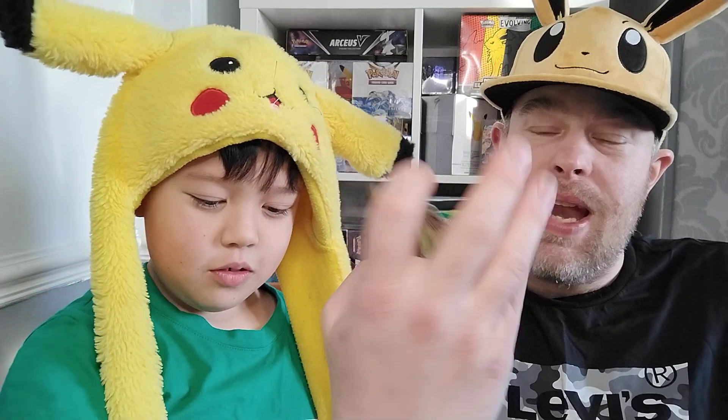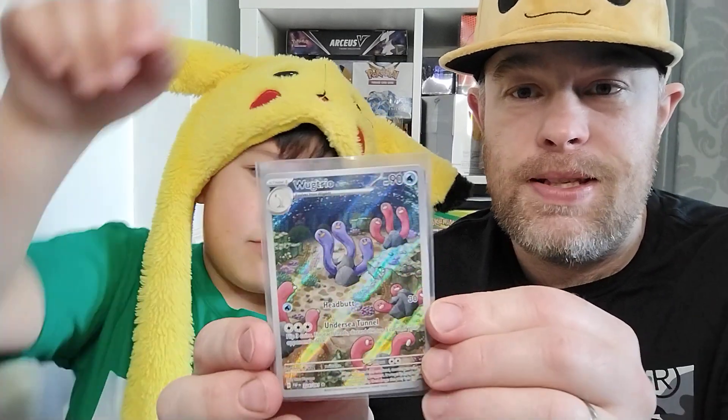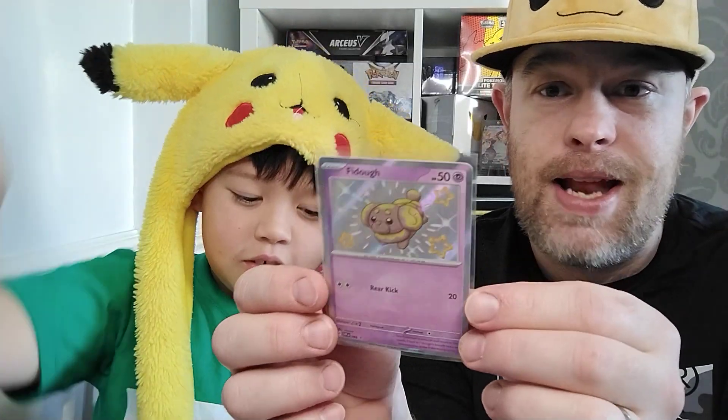And the Magmortar — we'll take that! Three packs, two hits, boom. Let's get these sleeved up quickly. Pull weights are good — we've got the bug trio, the shiny bug trio in the middle, and the shiny baby Ditto which is awesome. Not the ones I really wanted but of course the promo shiny Fido. If you're watching this before Sunday the 28th, we'll be live streaming that day opening an ETB and more triple blisters. Subscribe to the channel, check out all the friends of the channel in the description — plenty are going live too. Have a wonderful day, peace!